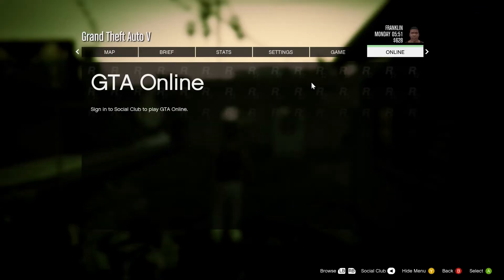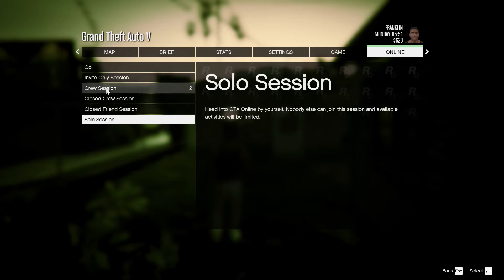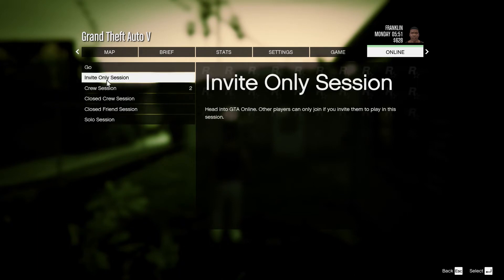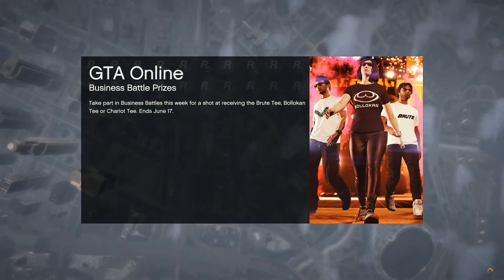When story mode fully loads, connect to the internet again and start an invite only session, as it is the fastest way to connect back to online. You will repeat this process as many times as you need to get the vault contents that you are after.